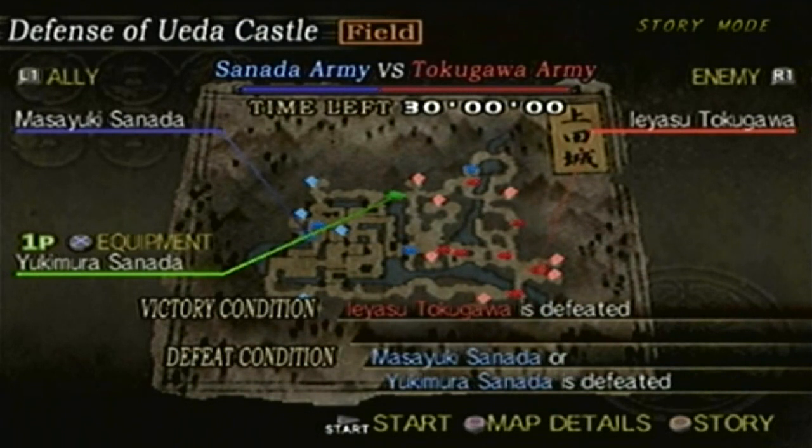Alright, so here is the next stage — defensive away to castle. As you can see, this is also a field stage. As I mentioned before, until we reach the next person's story, most likely we're going to be going through field stages non-stop.